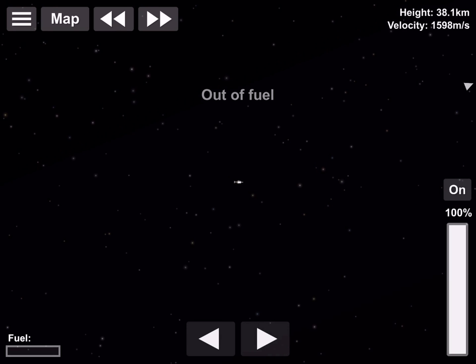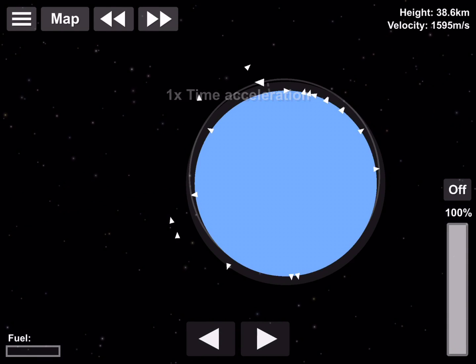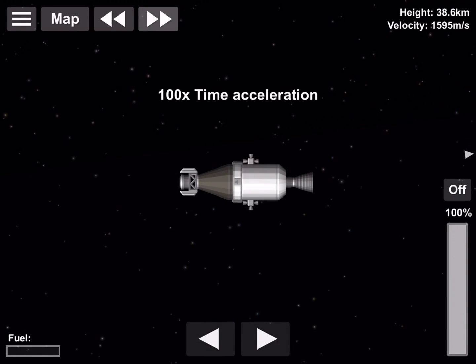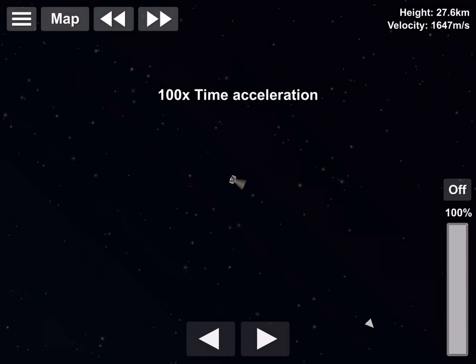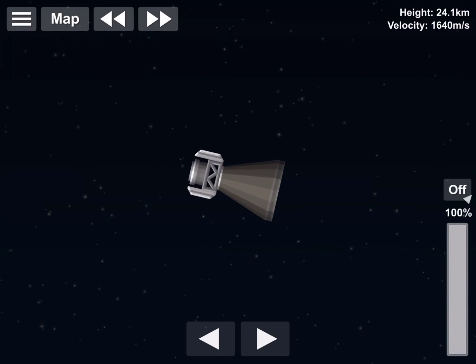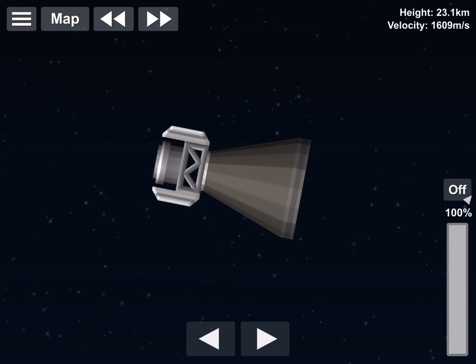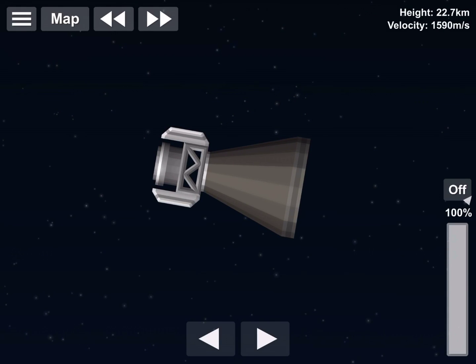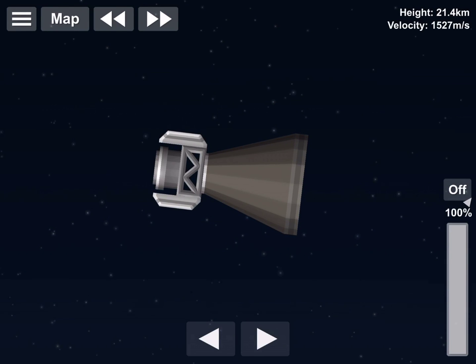We're out of fuel — but you might be thinking, 'oh no.' Well, I'm still in orbit as you just saw in the map view. You actually don't need that much thrust or delta-v to get out of orbit. In fact, I can get out of orbit with maybe 10 to 20 meters per second of delta-v.